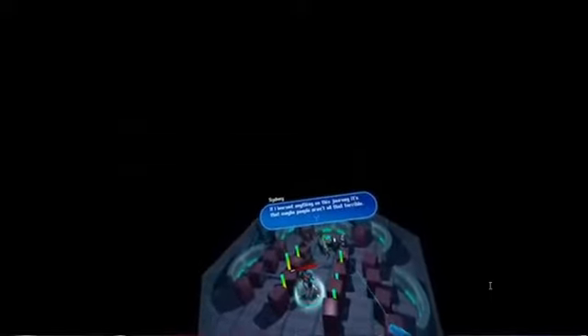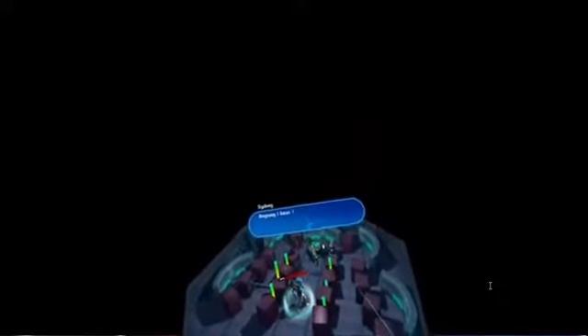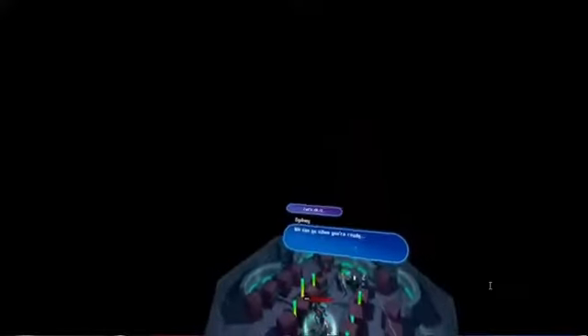After enjoying the wonderful credits, we can kill the orb and defeat the story mode. While stream clips have been playing in the background, here's the end of the credits with audio: 'If I learned anything on this journey, it's that maybe people are not all that terrible. You're not only strong, you're a great person. I hope your real-world self is as cool as you are. I have the command ready to upload you to the other side. We can go when you're ready.' 'Let's do it.' 'Alright, our hacks are upload starting. Good luck over there.'